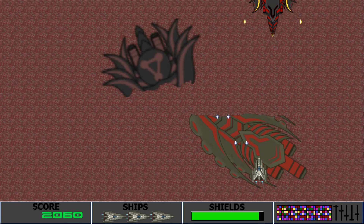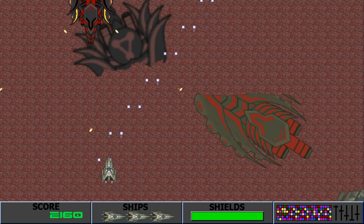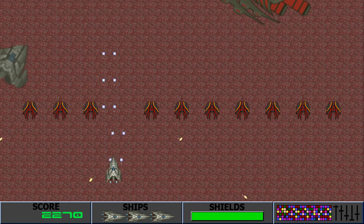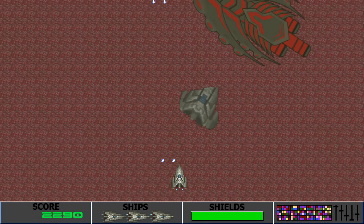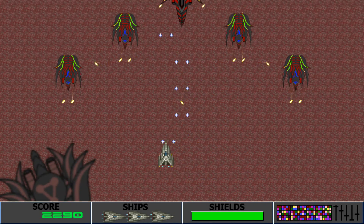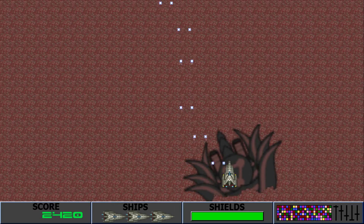Down to one life. Destroyer here — gotcha! Another one on this side — gotcha! Freaking drones. Another destroyer. Best to play it safe. My shields are at full strength — that's good.